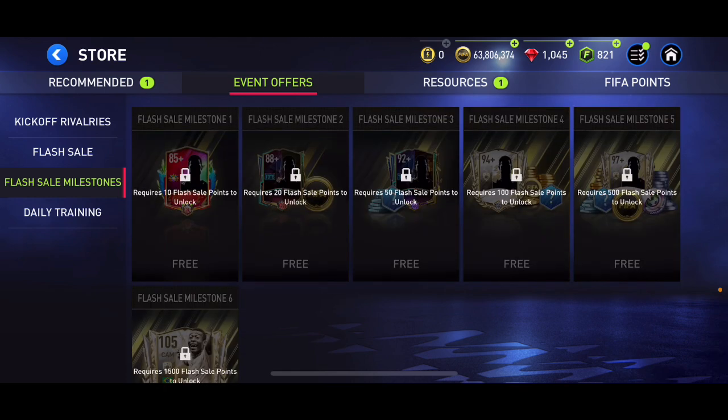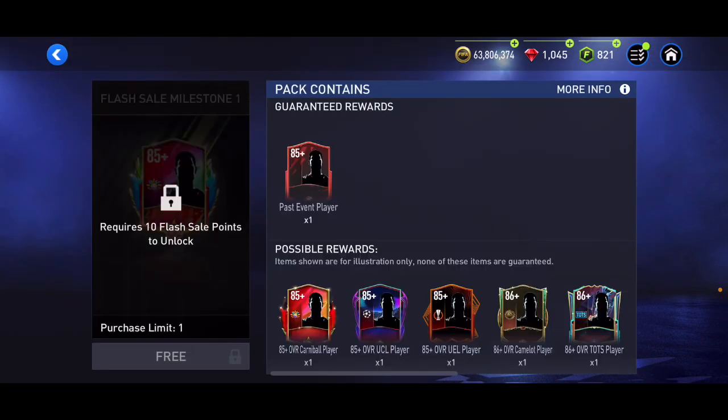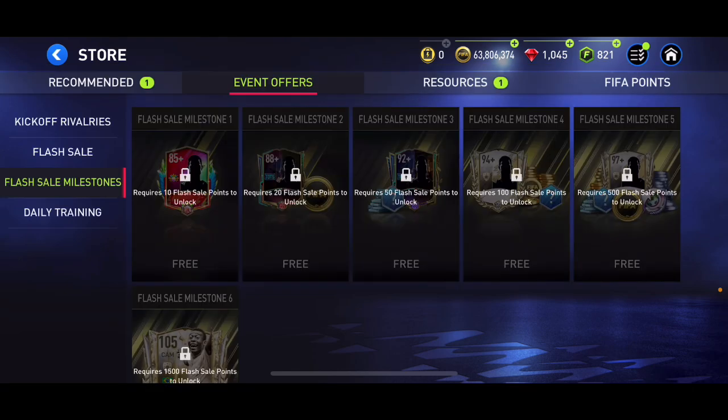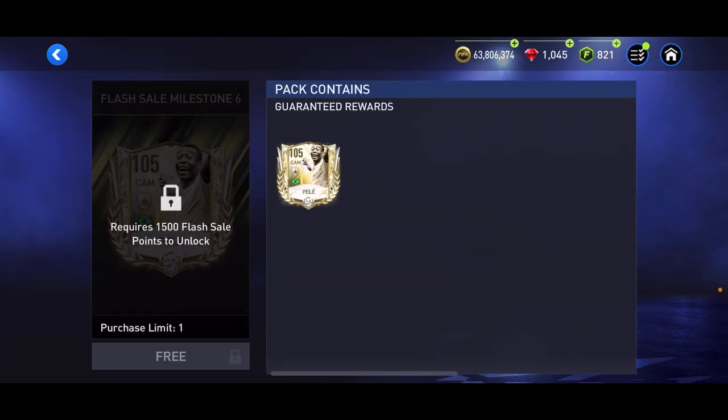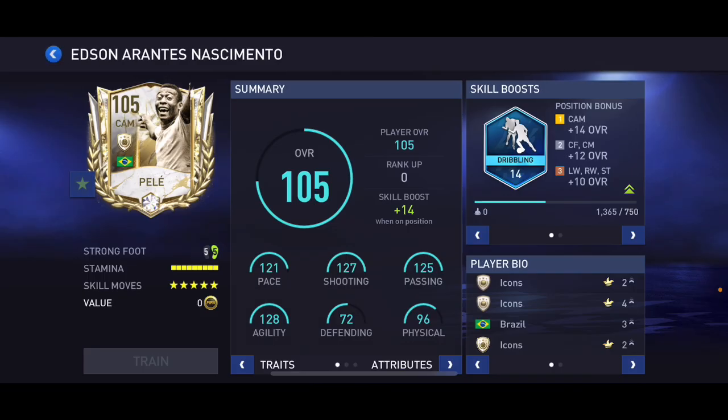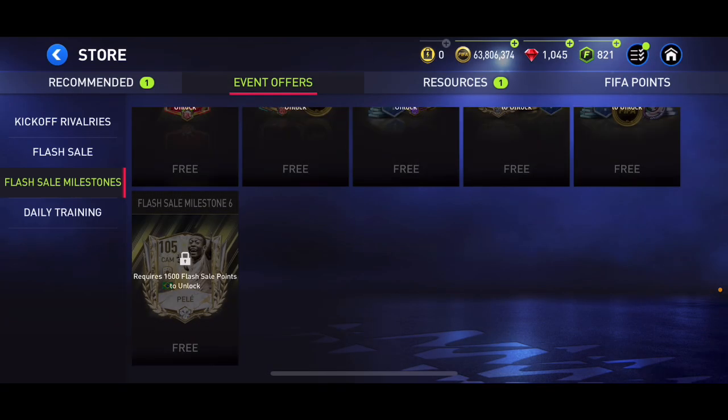Holler requires 10 flash sale points to unlock, so you need to spend at least 1000 points to even get that. And 1500 for another option. One card requires 15,000 — no wait — 150,000 FIFA points to get a 100 overall CAM version of Pelé. That's not incredibly good. I actually never knew Pelé's real name — it's Edson Arantes do Nascimento. Obviously an incredible card with five-star weak foot and skill moves, but that's quite annoying.